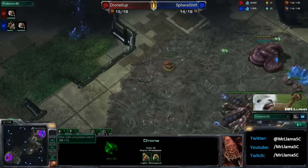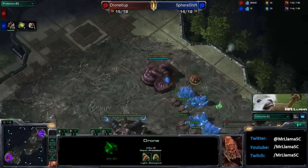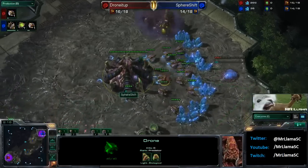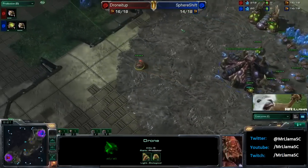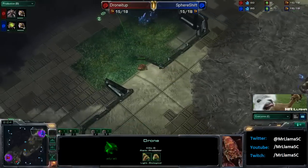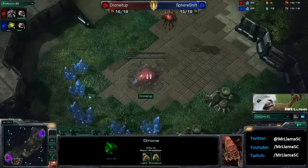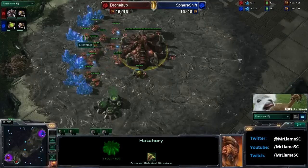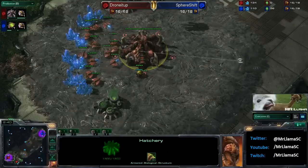And this way, if you do get in there and you see your opponent's going for a 10 pool, well then you can be a little bit safer. It looks like Sphere Shift going for the 14-14. So 14-14 versus hatch first — this of course is going to give Drone It Up the slight economic lead, unless Sphere Shift can do damage to the economy.